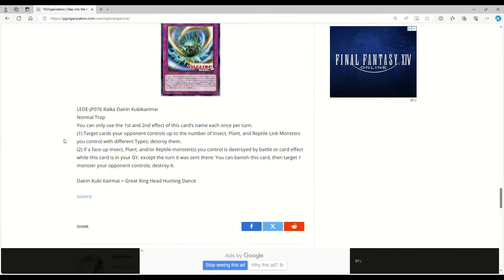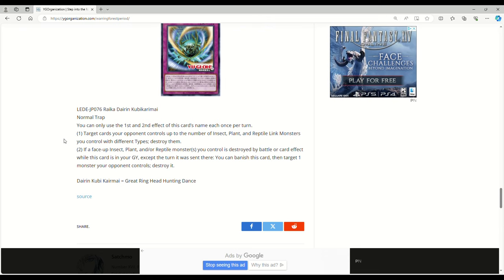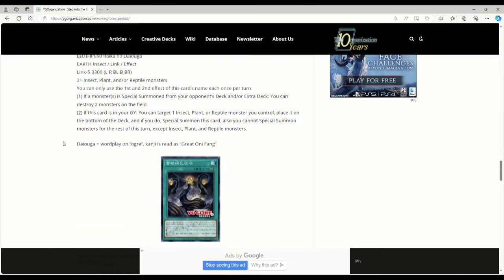Finally for the trap card — Raiko Darren Kubakara Marabari or whatever. You can only use the first and second effects each once per turn. Target cards your opponent controls up to the number of insect, plant, or reptile link monsters you control with different types and destroy them — it's okay but I don't think it's all that great. If a face-up insect, plant, or reptile monster you control is destroyed by battle or card effect while this card is in your graveyard, except the turn it was sent there, you can banish this card, then target one monster your opponent controls and destroy it.